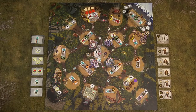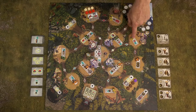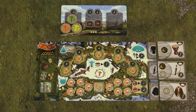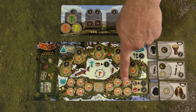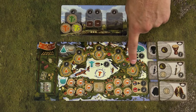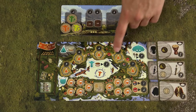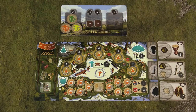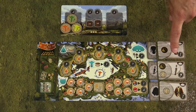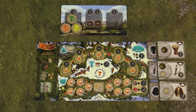Netatanka is a worker placement game, which means players will use their nomads to place them on various locations on the board to collect resources like wood, mushroom, meat, and hide. They will use those resources to nourish their clan for victory points, build tents for victory points, build totems — the higher the totem, the more points — and craft items which also bring victory points. The player with the most points at the end of the game is the winner.